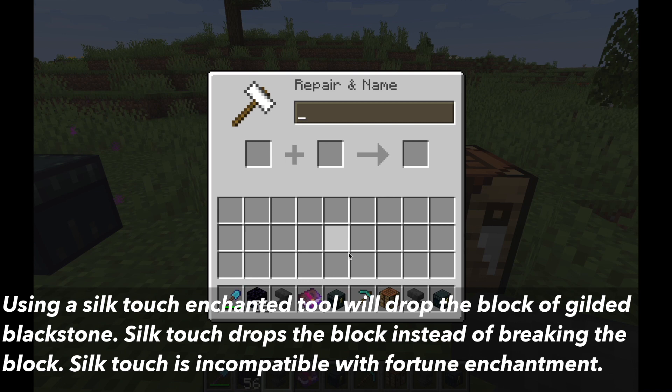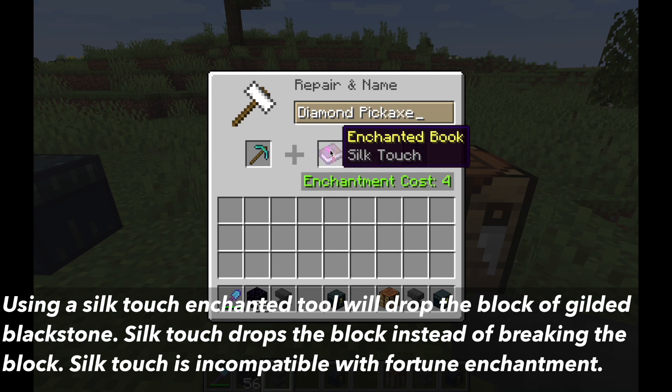Using a silk touch enchanted tool will guarantee the Gilded Blackstone will drop as a block. The silk touch enchantment works by dropping the block itself rather than breaking it.